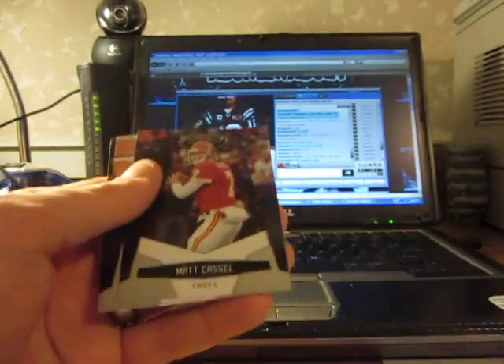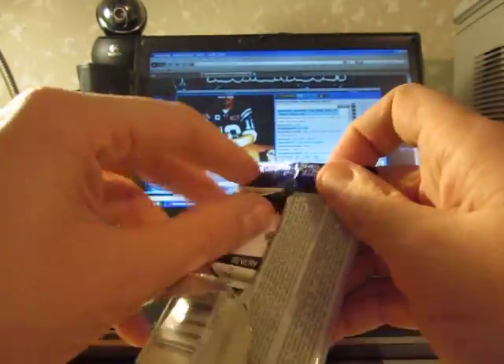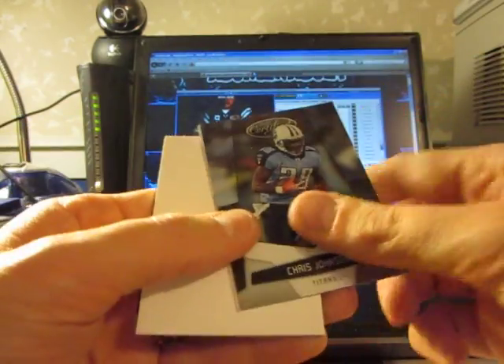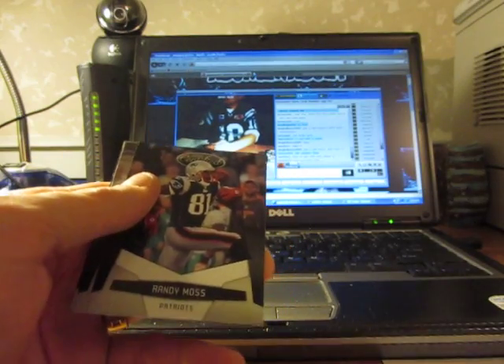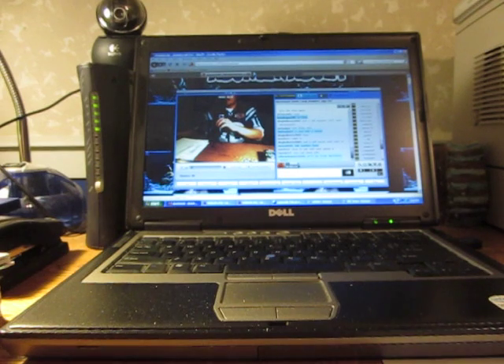Got a Frank Gore mirror red number to 100 for the Niners. Last pack — it's going to be all base I'm sure. Jimmy Clausen potential for the Panthers, number to 999. All right, that's it for those boxes — come back with some more and I'm going to suit out.